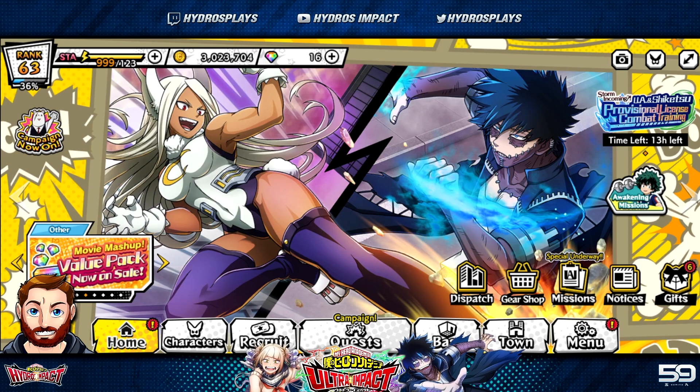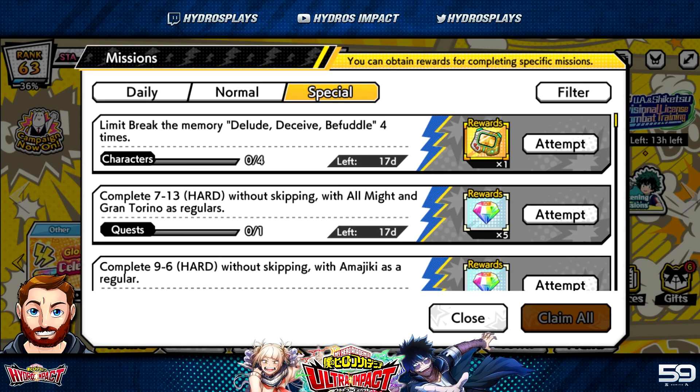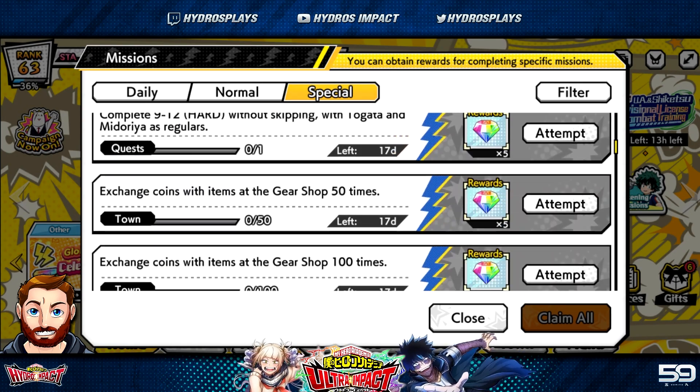Today we're going to talk about how you can get some free items, some free gems, and if you want to save up for that UR Dobby, this is going to come in handy. We're going to go to the missions tab, because in these special missions you're going to be able to get a lot of free items as well as some free gems.